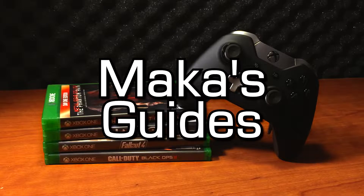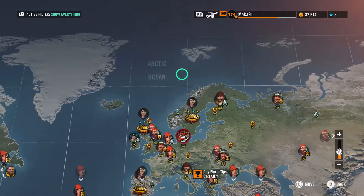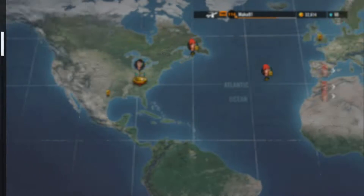Macca's guides. Hey guys, Macca here playing Trials Rising. In this video I'm going to show you how to grab the Ring Master achievement or trophy for flying through all of the fire rings and reaching the remote island in the Wingman track.